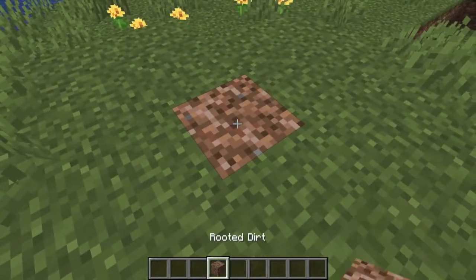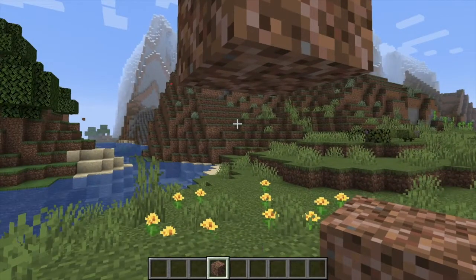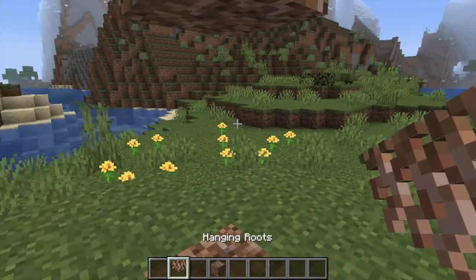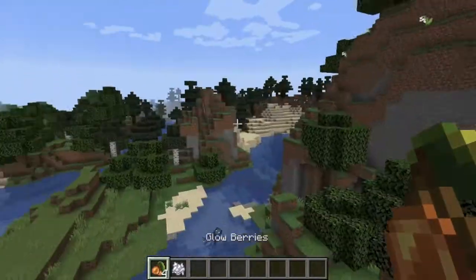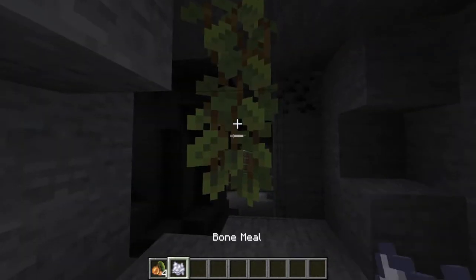Speaking of roots, we have rooted dirt, which will spawn underneath the azalea trees. You can follow them down and you'll find a Lush Cave. Here are hanging roots also, and they will spawn on the bottoms on the inside of the Lush Caves. These are glow berries, and these are a new food source, a new type of vine, and a light source.